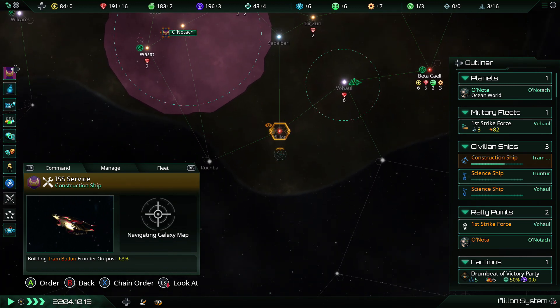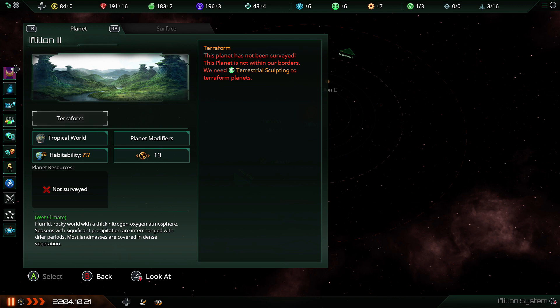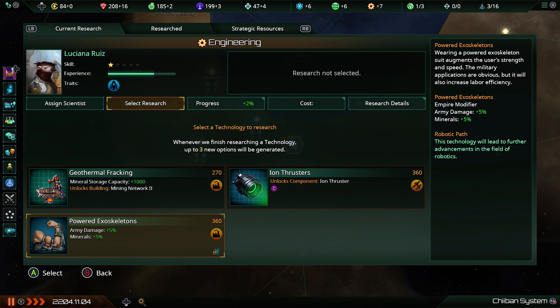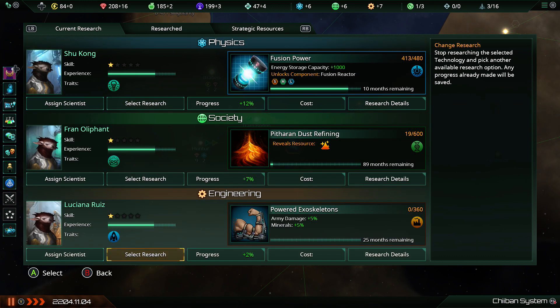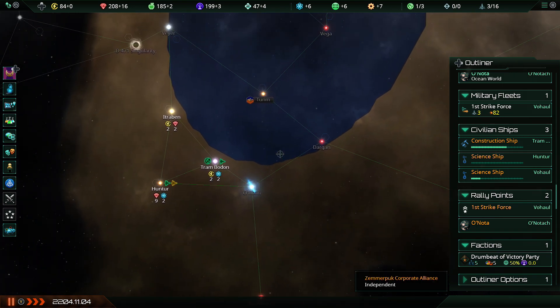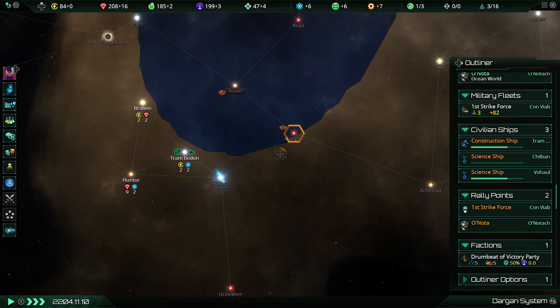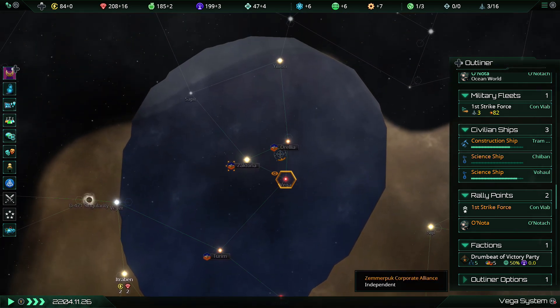There's one world I may or may not be interested in right there — small jungle world, I can probably do without. Here's what we want: powered exoskeletons, minerals plus 5%. I do need minerals right now for the expansion — get everyone in adorable otter exoskeletons so we can expand more quickly. And come on, little construction ship, you're almost done — lock that bit of space the hell down.